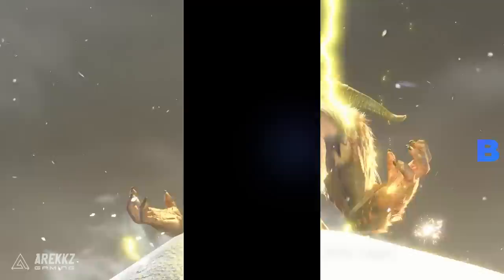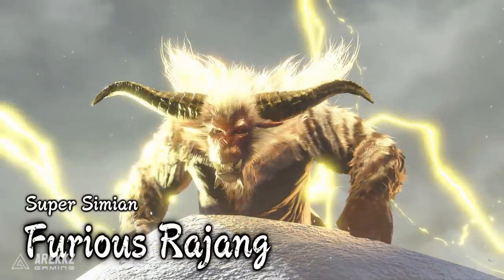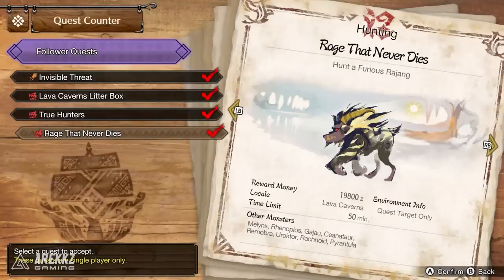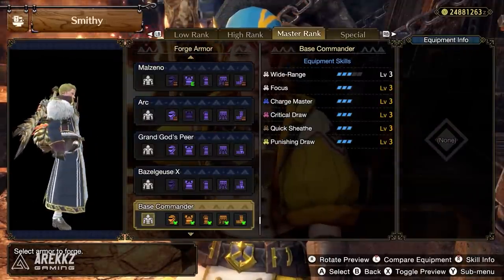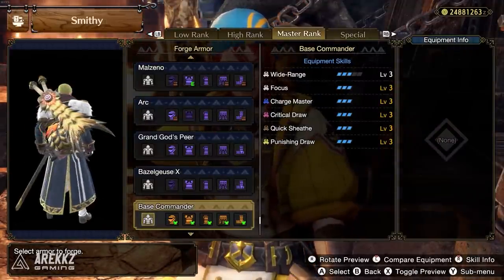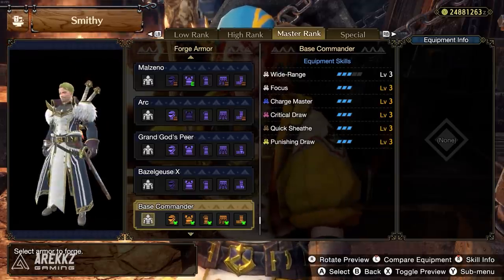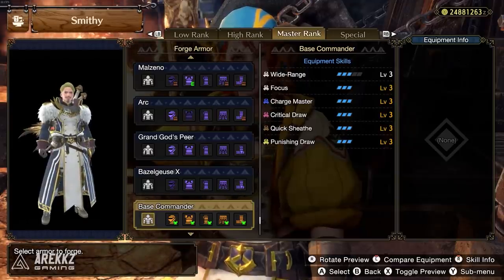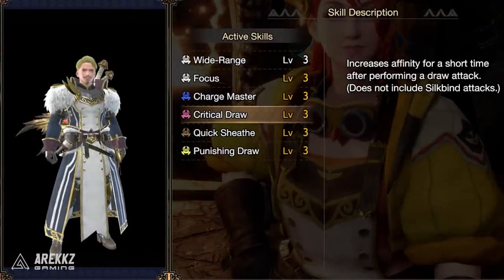Once you've beaten the Master Rank 50 Furious Rajang, Admiral Gallius will give you a quest called Rage That Never Dies. Within this quest you'll have to beat another Furious Rajang, but this time Gallius will be there to help you. This will unlock the Base Commander set, which is one of the coolest looking sets in the game — a top contender for fashion hunters. The armor pieces also come with high defense being rarity 10, as well as some interesting moves for a critical draw build.